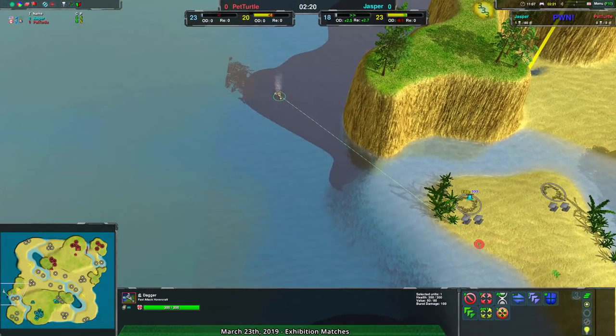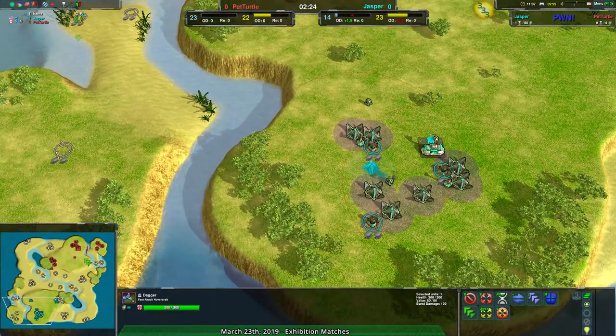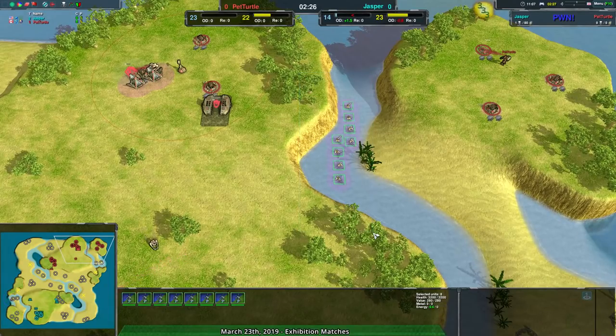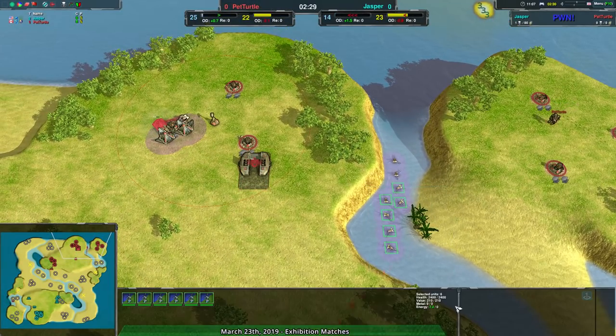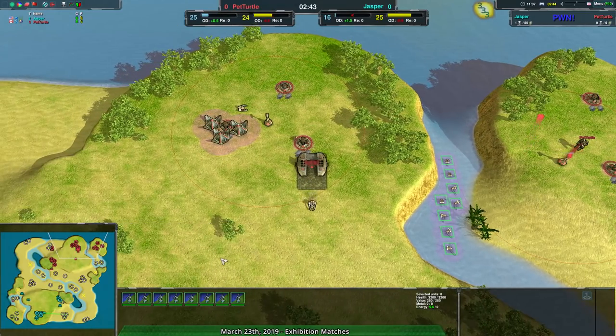Pet Turtle also double-checking to make sure nothing is built in Jasper's fjord, which at this point it isn't. Pet Turtle's the only one vulnerable to the fjord, and the one downside of this setup is that this 9.6 energy cannot easily be pulled over to the metal extractors without using pylons. So that's going to be a bit of a mid-game thing for Pet Turtle — setting up pylons and getting all that nice sweet overdrive income.